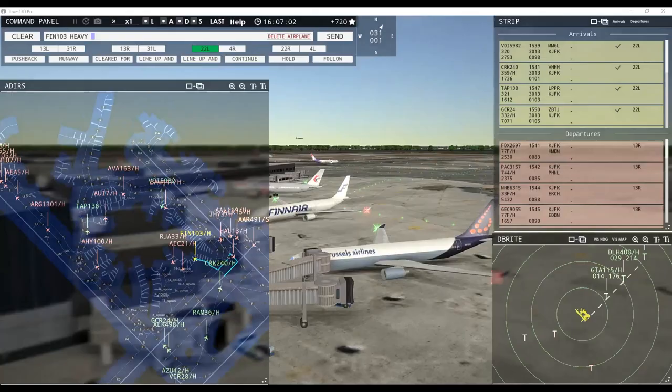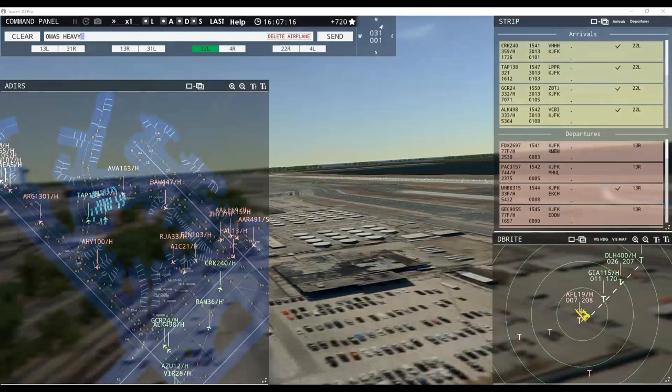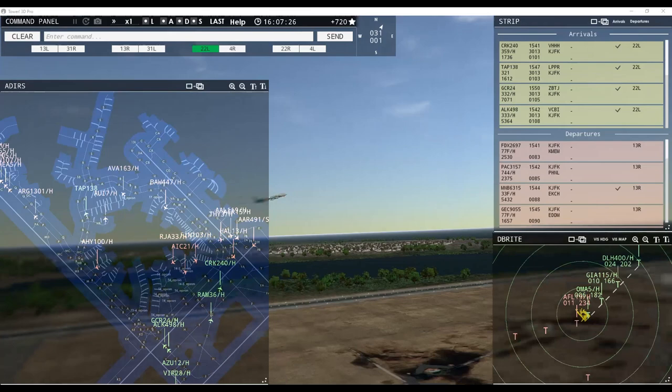Black C-6315 heavy, runway 13 right, cleared for takeoff. Oman Air 5 heavy, runway 22 left, clear to land — going around runway 22 left! Oman Air 5 heavy — runway 13 right, cleared for takeoff — no. Oman Air 5 heavy, contact departure. This is so frustrating — really, it really is. Indonesia 115 heavy, runway 22 left, clear to land. Unable to comply, Lufthansa 40 heavy, runway 22 left, clear to land.